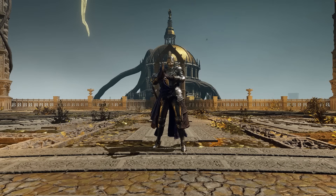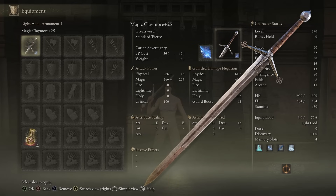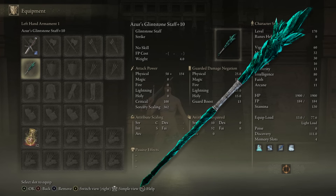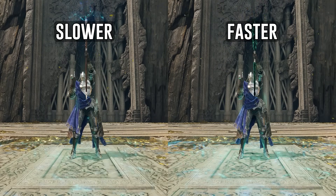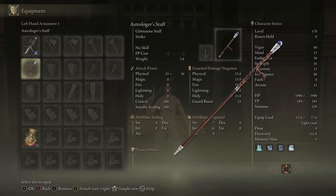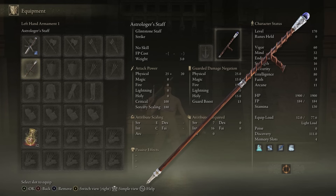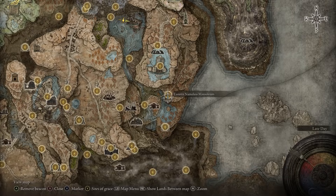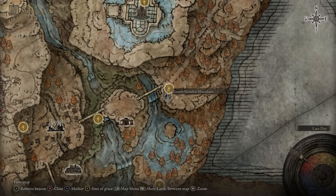Let's shift gears to the second build. This build is not just about the highest damage — it is about the highest damage that is as convenient as possible. For the right weapon, use the Claymore, upgrade to plus 25, apply Carian Sovereignty, and change the affinity to magic. For the left weapon, use Azur's Glintstone Staff for faster sorcery casting, though it increases FP cost of sorceries by 20% — luckily it does not affect Ash of War casting. It is found in Raya Lucaria Academy. For the armor, use the Rakshasa Set: it boosts damage by 8% and has solid resistances, found in the Eastern Nameless Mausoleum after defeating Rakshasa.